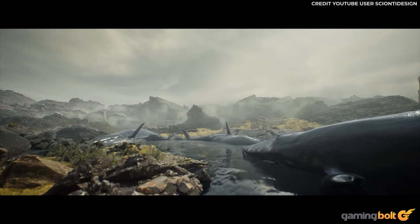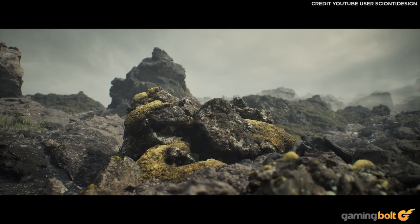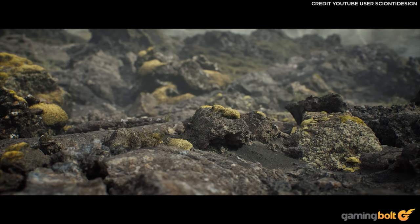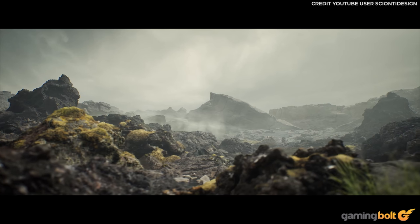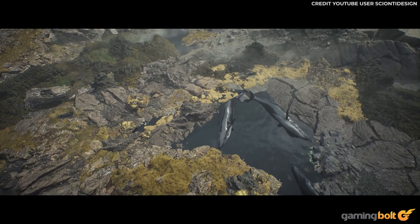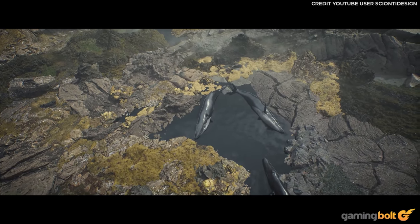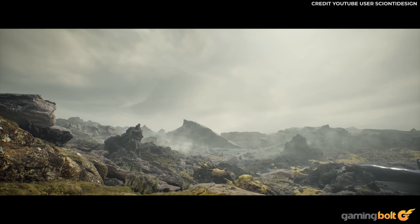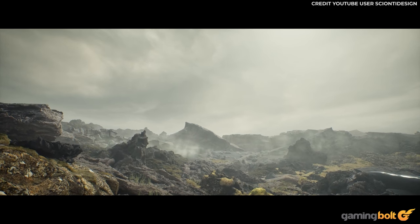Encapsulating the rugged terrain of Death Stranding is this demo by Scionti Design. Epic state that UE5 is the ideal tool for open-world game development, offering faster, easier and more collaborative workflows for creating immersive game worlds. High-res texture scans have been imported into each jagged rock face, with the sole light source adding realistic, eye-pleasing depth. Together with mysterious mist effects, Scionti Design has crafted a landscape as intoxicating as it is impressive.